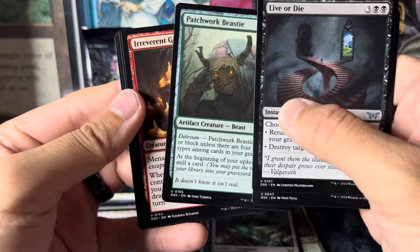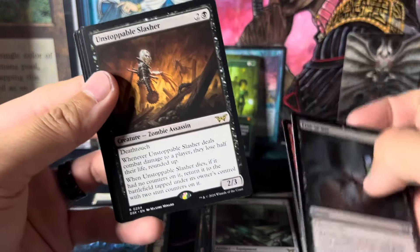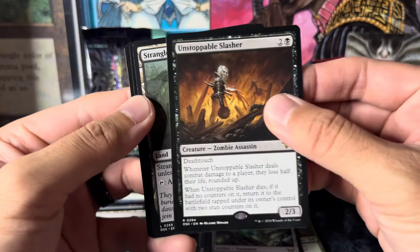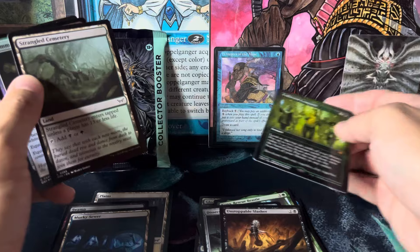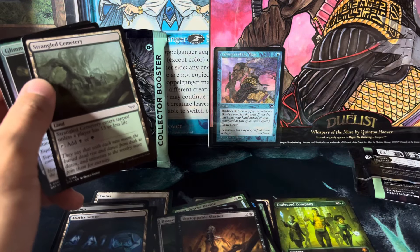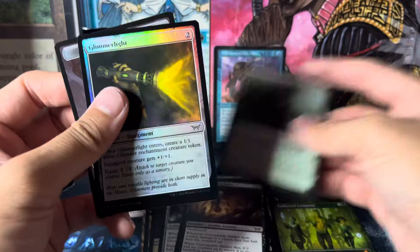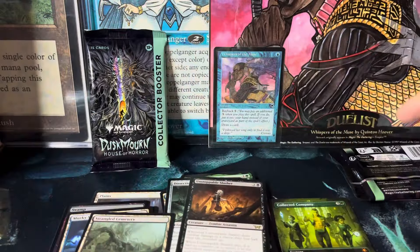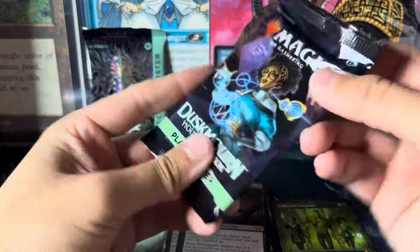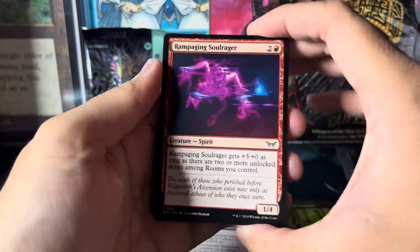A beast, scarecrows, gremlin, gremlin — irrelevant gremlin. Welcome to my channel, I'm the dupe king. There's a treasure token. Last pack — and there is a code; I don't use the code so you all can have that. If you are gonna use the code, just let me know if it's good.